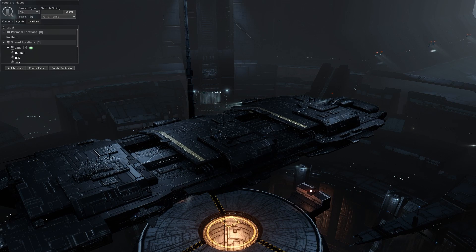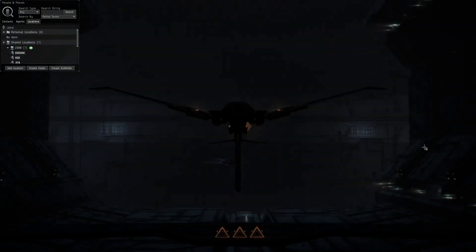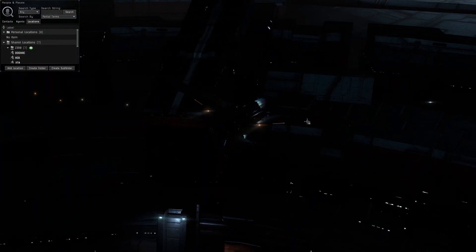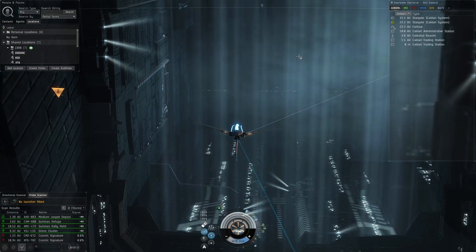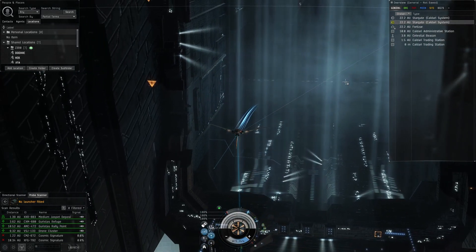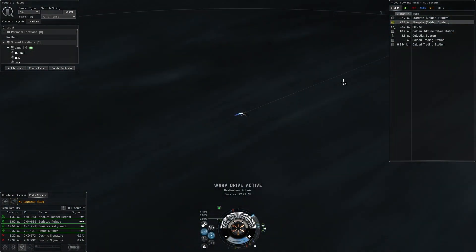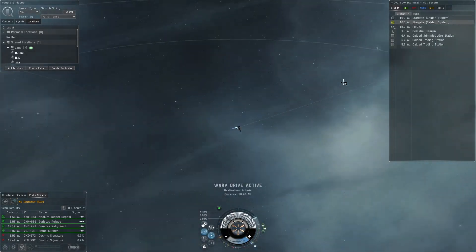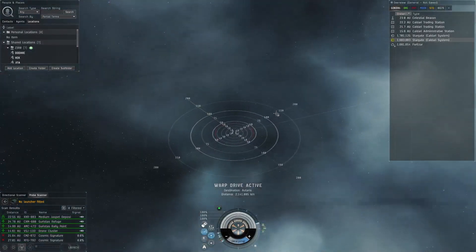You'll still be in the same system as your cyno alt, so your emergency cyno as a backup won't be an option. What I'm going to do is show you exactly how I set up my high-sec connection. I'll get into something like a shuttle — covert ops doesn't matter since you can't cloak anyway. Warp zero to the gate on your planned route. You should only have to set this up once, or on all your high-sec connections if you rotate routes.